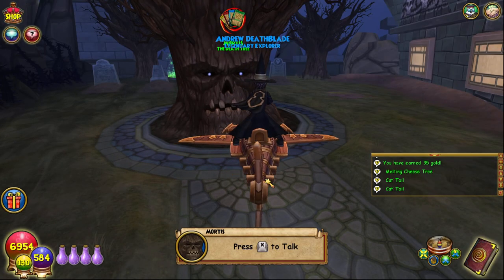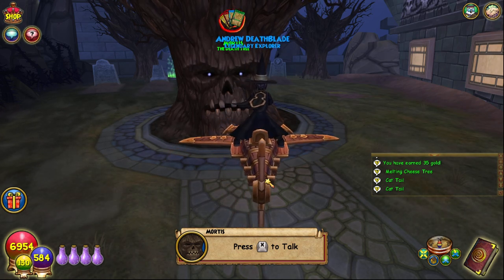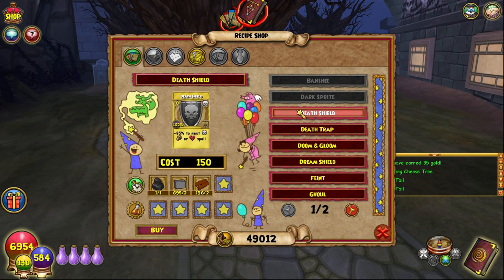Hello and welcome back to the Craft Box. My name is Brenton. Today we're on episode 55 of the Completionist Crafter series, and we are crafting the Death Shield treasure card from Mortis. Obviously, you have to be Death school only to craft this — you can't be any other school.